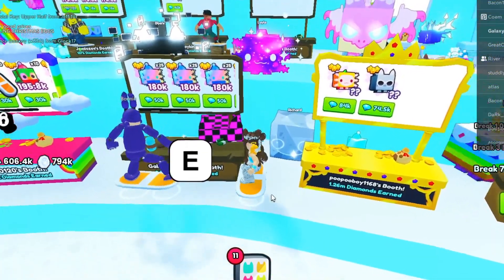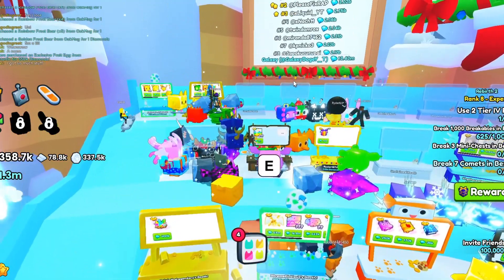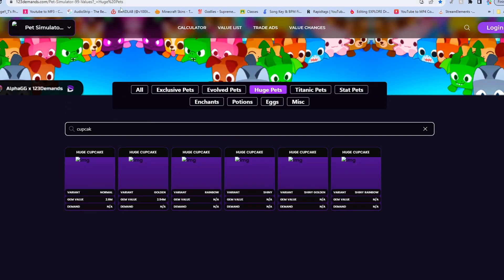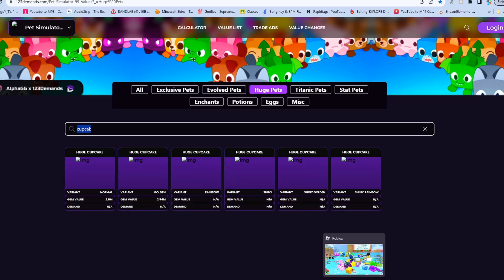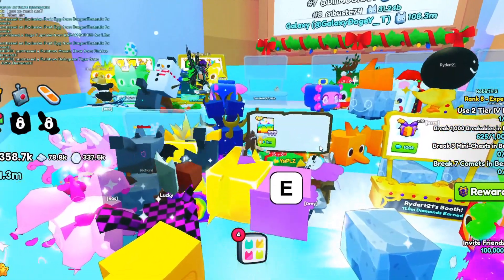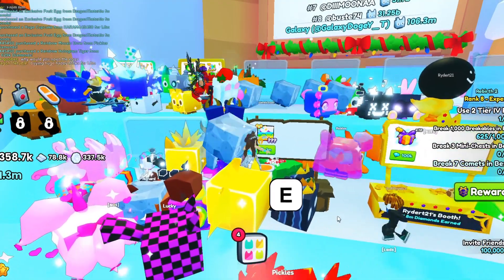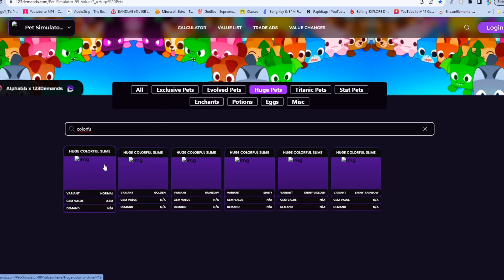Huges are a completely different story. I know it's hard because you need pro servers, but basically to flip huges I recommend checking the value of each huge you're purchasing. I use the website 123 demands to see huge values. This cupcake was listed at 2.6 million — I found it for 2.3, which is way below value. But I had already bought a huge colorful slime for 2.2 million at a higher level, thinking it was a better deal.